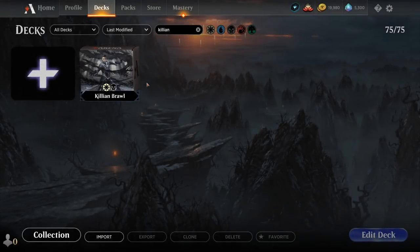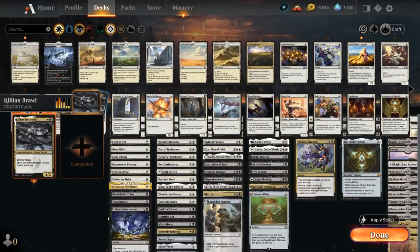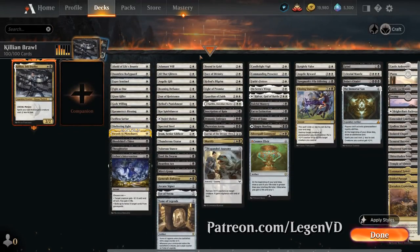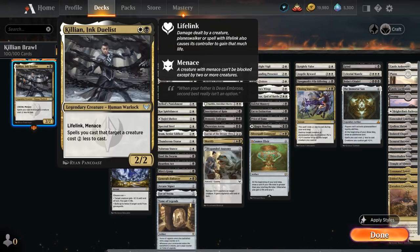Hello and welcome to another Historic Brawl gameplay video. Today we're taking a look at a Killian Inc. Duelist deck, as voted on by my supporters on Patreon, featuring the two-mana legendary human warlock with lifelink and menace. Spells we cast that target a creature cost two generic mana less to cast, so that applies to enchantment auras targeting our creatures and removal spells targeting opposing creatures. We've got a mix of both in the deck.